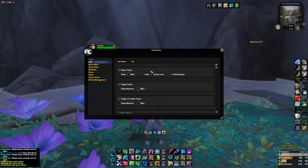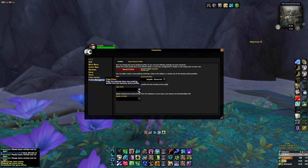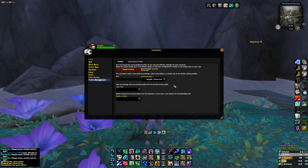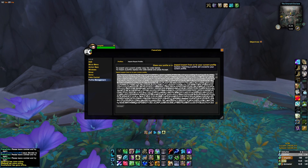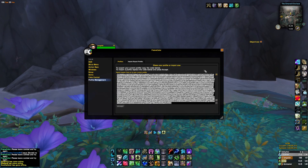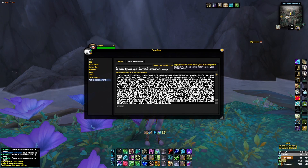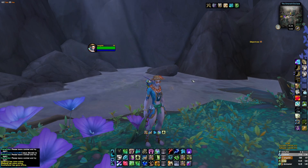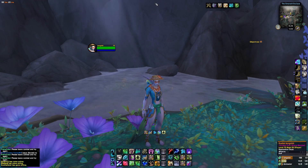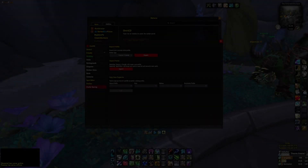The next add-on is Frame Color — you can type slash FC and this will come up. I will provide you with my profile for this so you can copy the code from Discord, put it in this text box, and click accept. You'll have all the same settings as I have. What this does is basically turn all the frames dark.